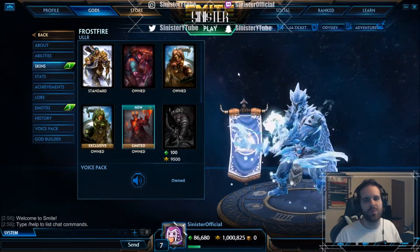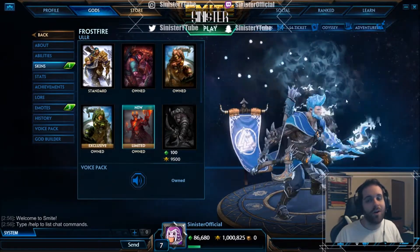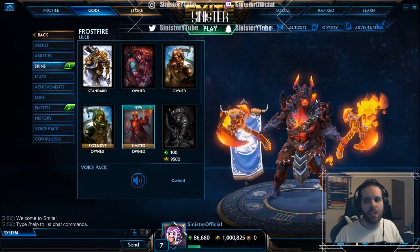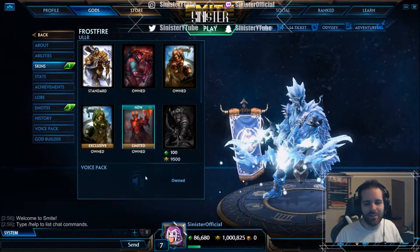It also comes with two separate voice packs - one for his more human form and one for his element form. The abilities are awesome; he does all kinds of back flips, twirls, and all this stuff which we'll get into in a little bit. It's pretty intense. Let's take a look at some of the VGS.